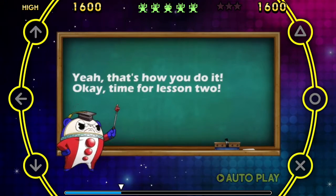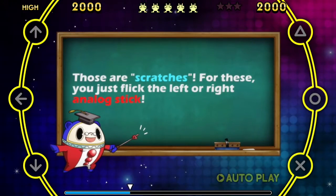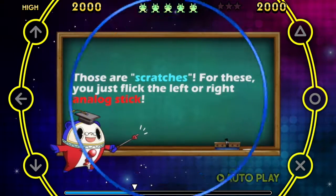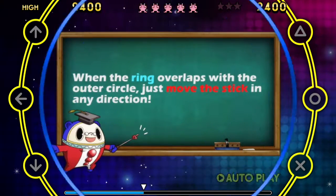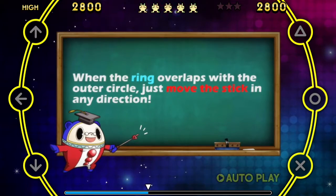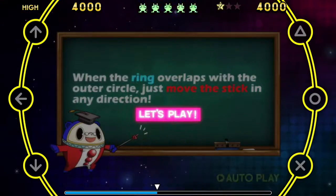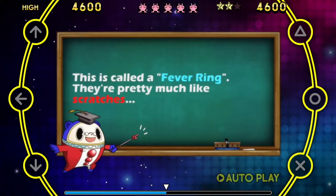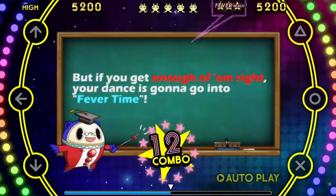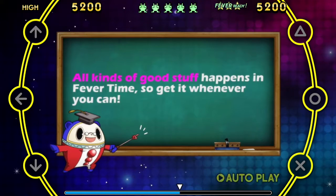Yeah, that's how you do it. Time for lesson two. Sometimes you'll see links like this — those are scratches. For those, you just flick the left or right analog stick. Even if you mess up, that's a careless mistake, so don't stress out about them. When the ring overlaps with the outer circle, just move the stick in any direction. That last one looked kind of funky, right? This is called a fever ring. They're pretty much like scratches, but if you get enough of them right, your dance is going to go into fever mode. All kinds of good things happen — get it whenever you can.